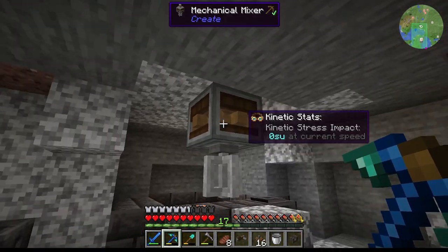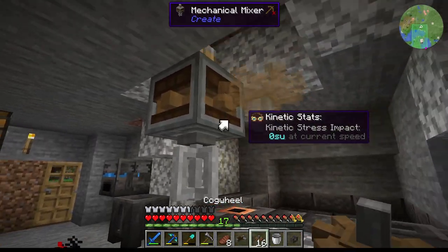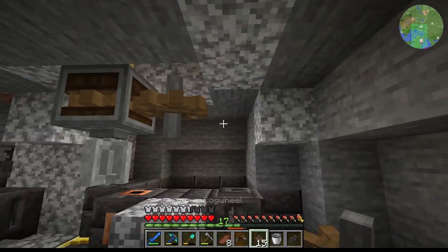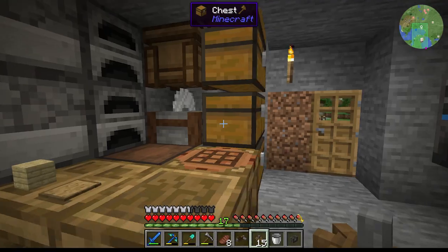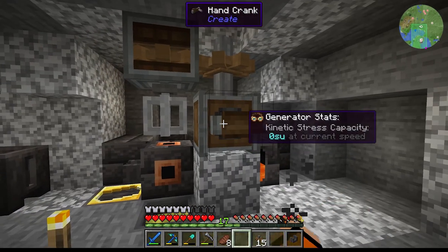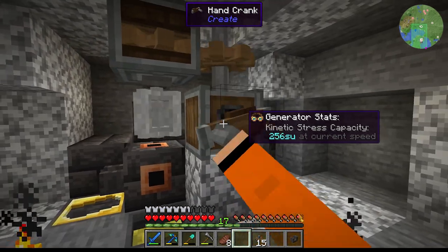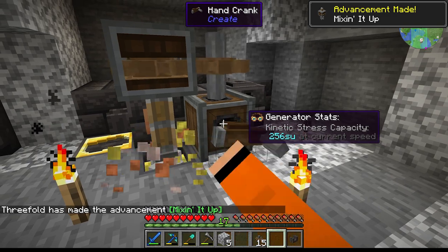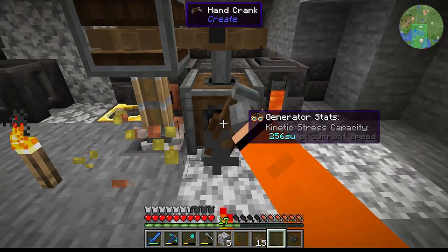The hand crank does nothing — I think it has to be one block up. I see this actually has a cog on it, so we need a cog wheel. A gearbox would do it — if we place a vertical gearbox here and put the hand crank on this, now it mixes! But it's one too high. Okay, rose gold — nice!